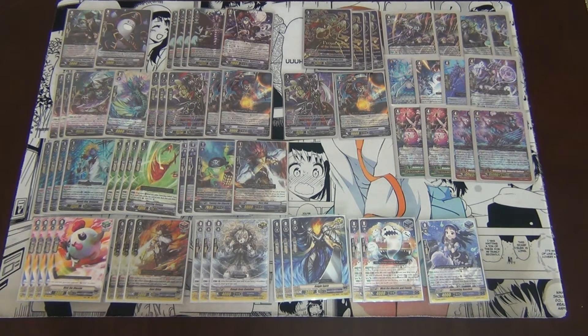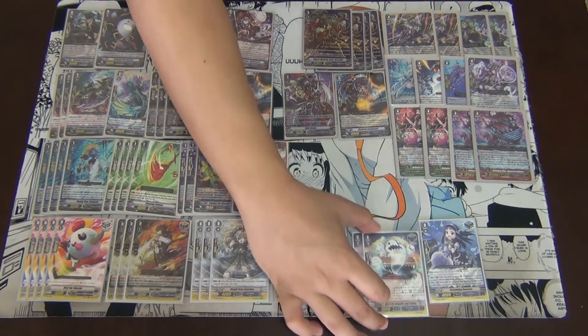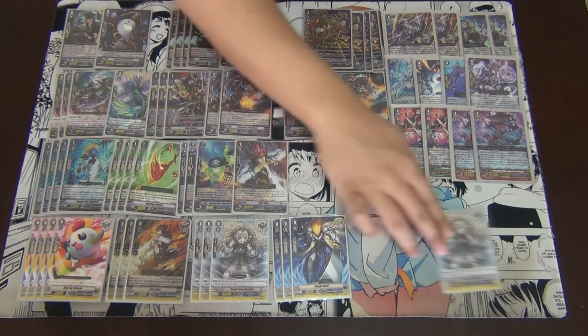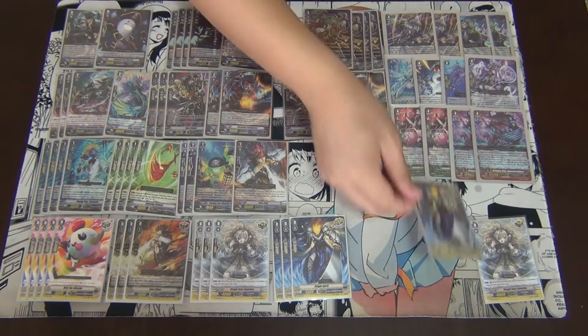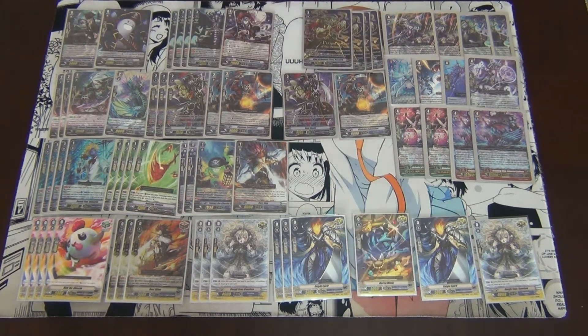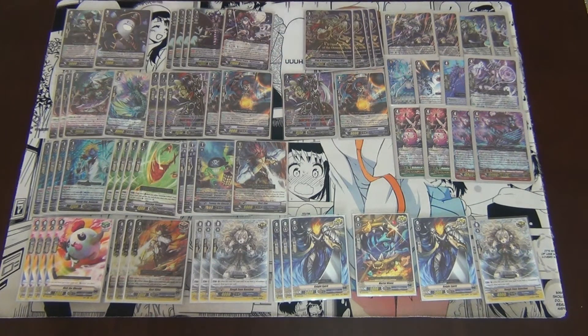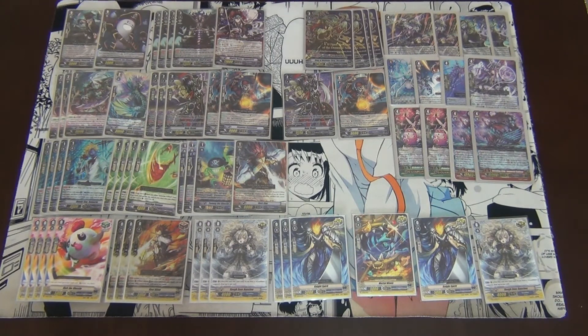The grade ones are the grade ones I would run, so there's no changes there. We're going to take out two Mick the Ghosties as well as the Screaming Banshee and put in an additional Rough Seas Banshee, one more Night Spirit, and put in one Mortal Mimic. The reason I decided to put these three crits in and take out stands entirely is this deck now revolves around Skull Dragon. Skull Dragon's effect is after it attacks, this card retires itself — so stands are actually counterproductive in this deck.